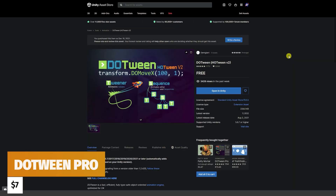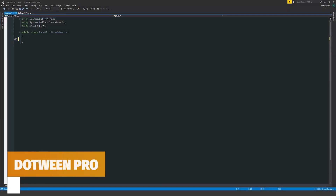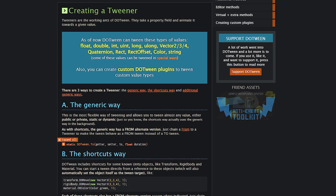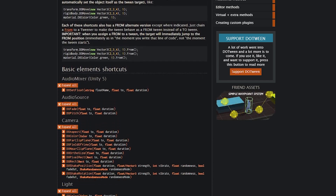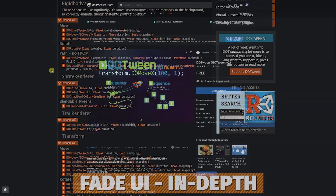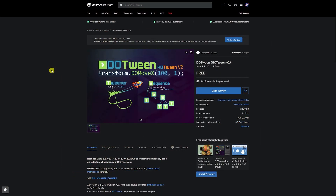One of my all-time favorites — I've even made a tutorial on fading a UI in 60 seconds using DOTween — and it will be $7.50 in the sale. It's the best asset for simple tweening behavior: moving, shaking, fading, rotating, or drawing. It works on any game object in Unity with just one simple line of code. It supports Text Mesh Pro, easy performing outlines, and the 2D Toolkit from Unity.